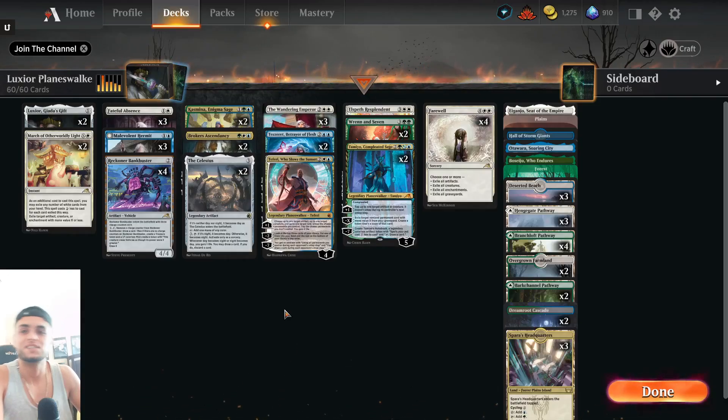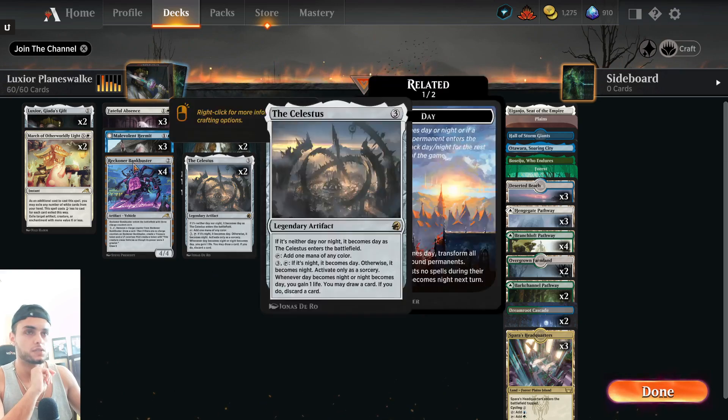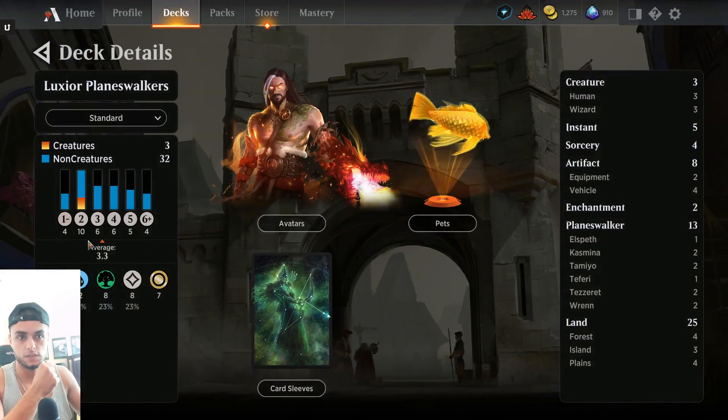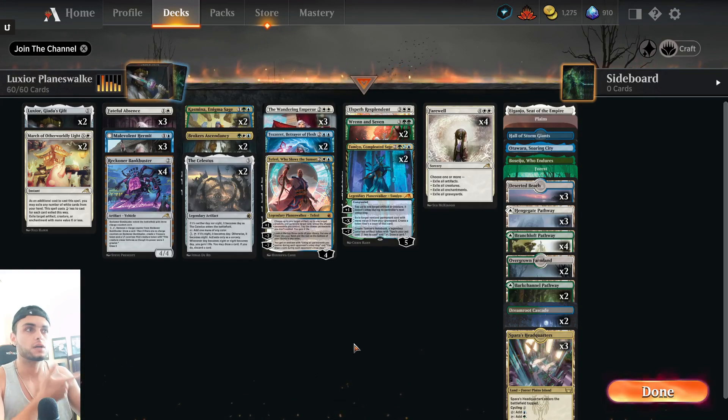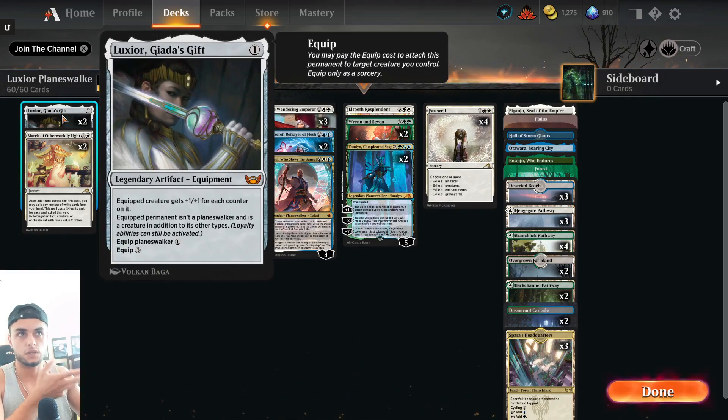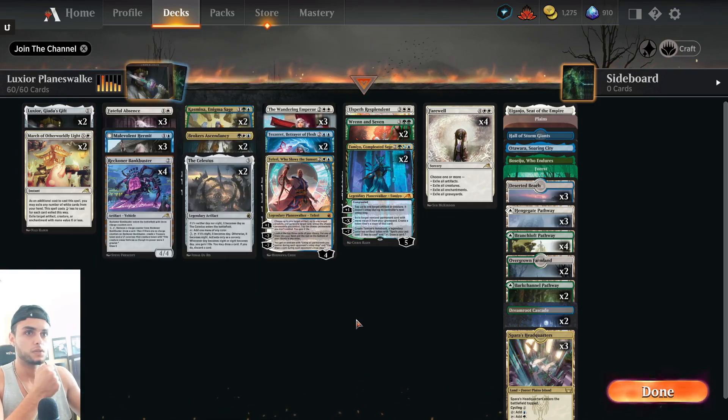Hello everyone and welcome to today's video. Today we are going to be playing standard — a banned planeswalker midrange list. It's going to be a standard best-of-one list with average converted mana cost 3.3, 3 creatures, 32 non-creatures, and 25 lands. The idea here is to play Broker's Ascendancy with some banned-colored midrange planeswalkers, pairing these planeswalkers with Luxury Here at Giada's Gift.